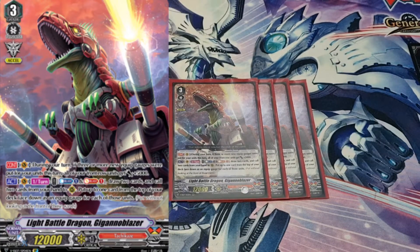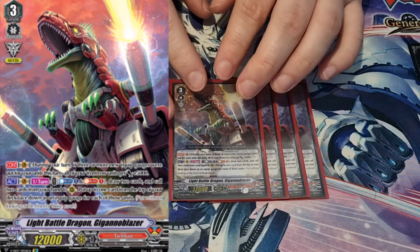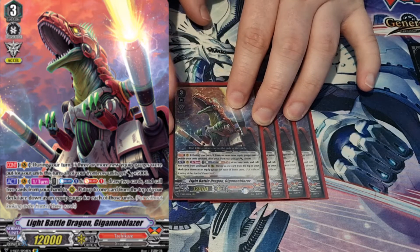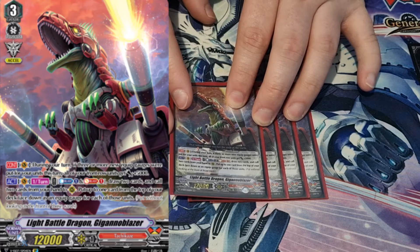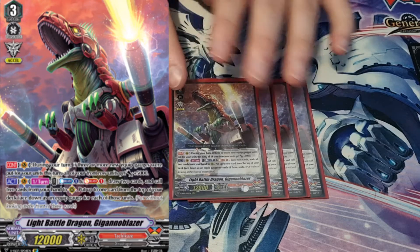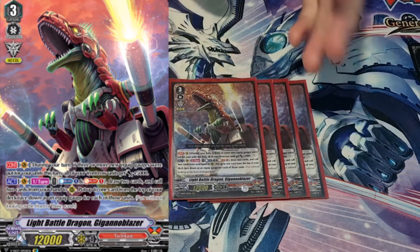Grade 3 lineup — you start off with four copies of Light Battle Dragon Gigano Blazer. Yeah, I always struggle with that name. Its first skill is: during your turn, if three or more new equip gauges were put before your units this turn, or if your front row gets 5k. It's a nifty little skill, but we don't really use that skill ever.